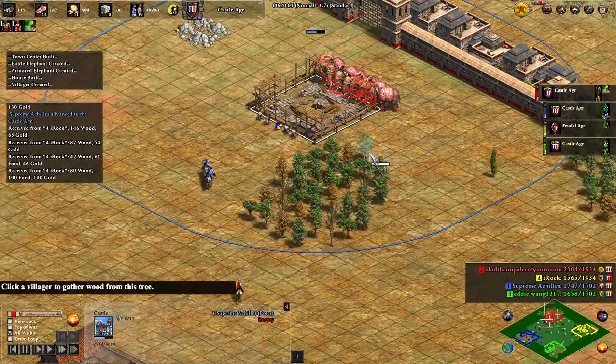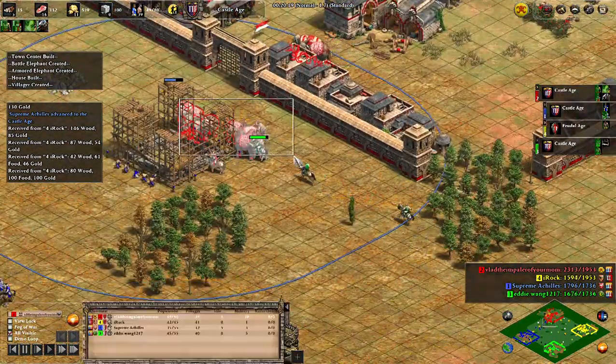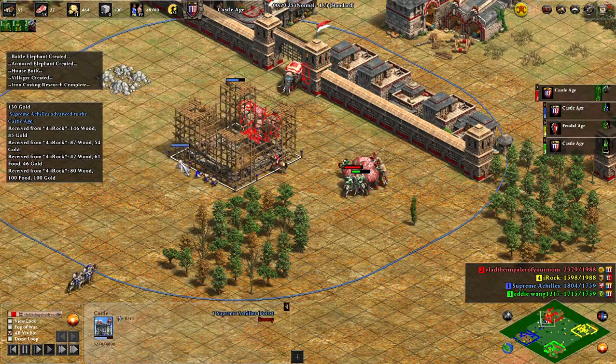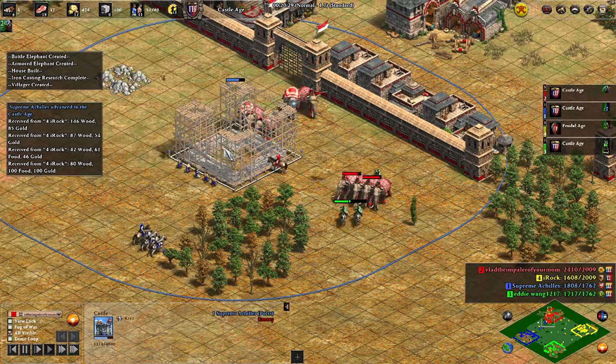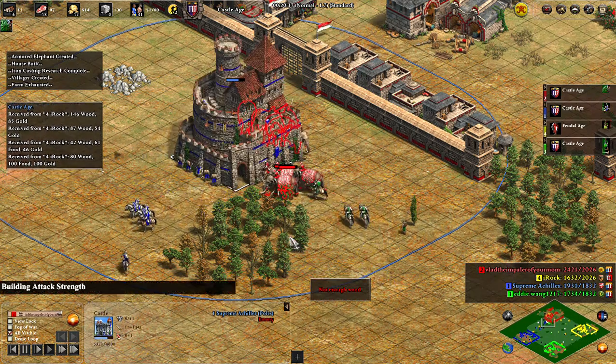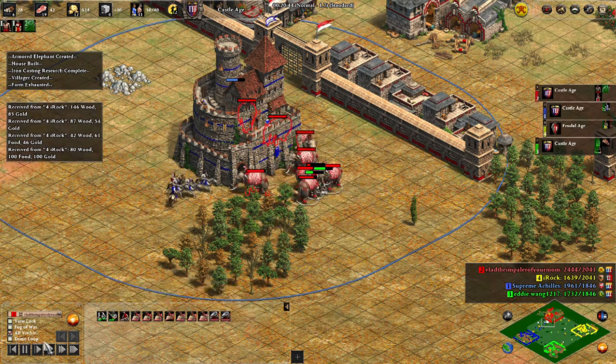Straight away you can see my army is far superior, but I'm playing it a little bit dumb. They have 5 villagers here — it would have been easy to kill and deny this castle. But instead I choose to go forward with brute strength and ignorance, just fight under the castle, let it be built, and see what happens from there.